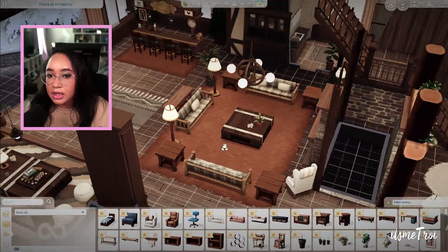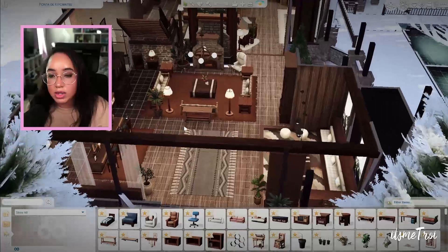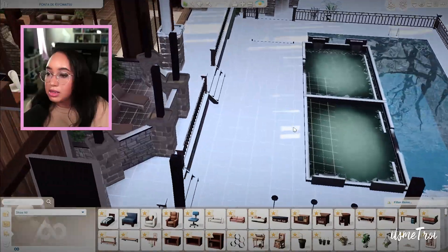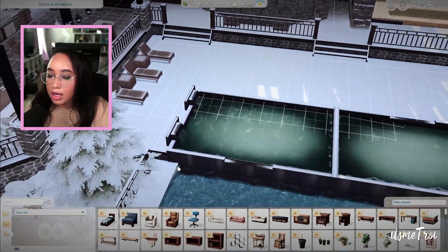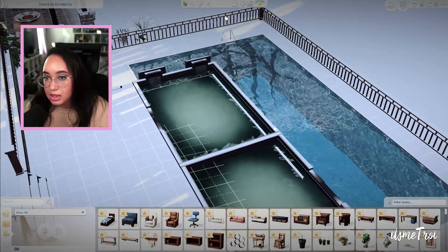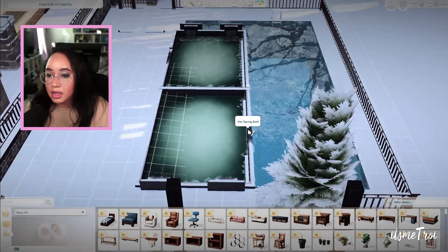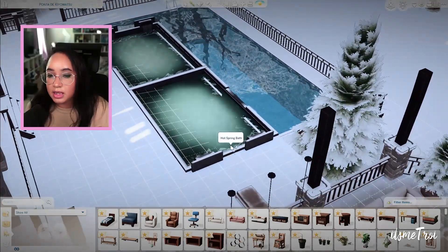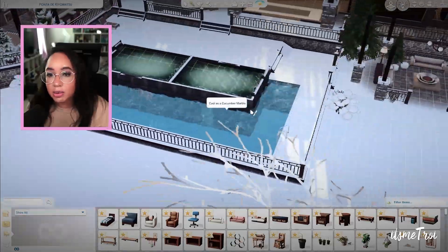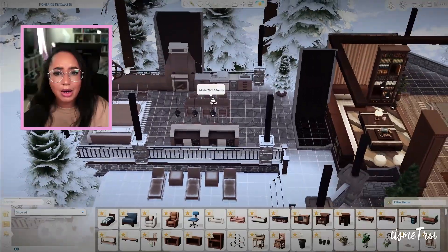Here is a nice bar area. This could be a resort lodge — it says residential but it could easily be transformed. Outside it looks like hot tubs but these are actually hot spring baths, and it looks like they redid them so your sims can just easily hop right in. And then you have the pool. That's really nice. Wait, there's a far outside bar area too — bloody hell.